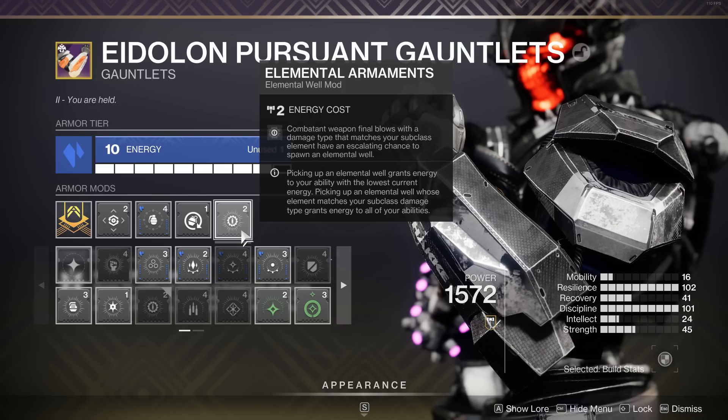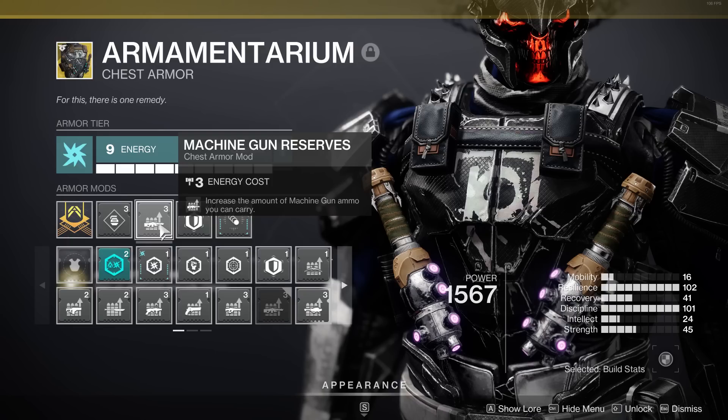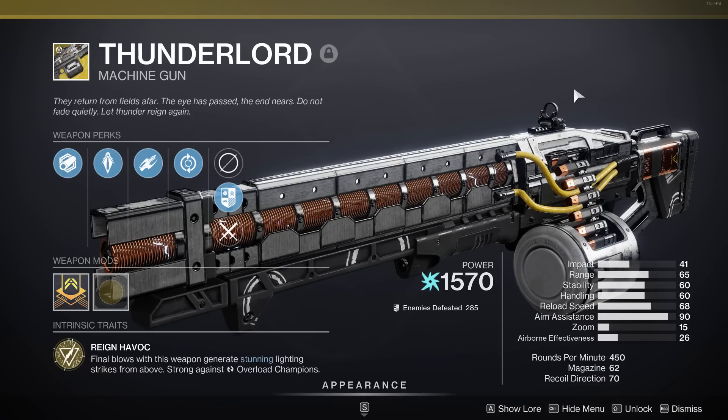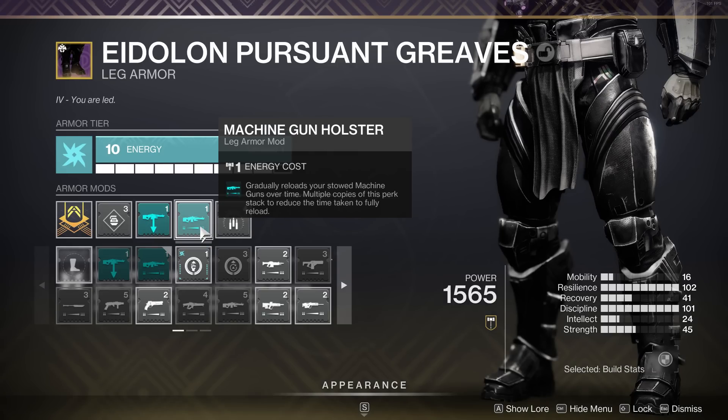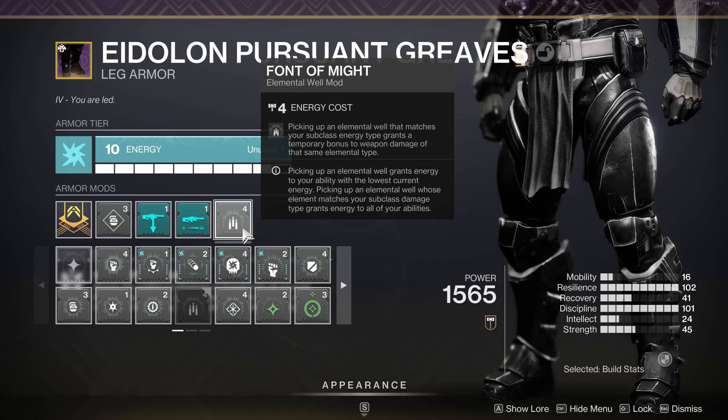On the chest piece I've got Machine Gun Reserves, which increases the amount of machine gun ammo we can carry — perfect since we're using Thunderlord, which also brings down lightning from above and gives us elemental orbs thanks to Elemental Armament. On the legs, Machine Gun Scavenger gives bonus reserve ammo when you pick up ammo. Machine Gun Holster gradually restores your stowed machine gun over time, so once we finish shooting we can pull out our main weapon and the Thunderlord will be ready again. Font of Might is great — when we pick up an arc elemental orb, for 10 seconds we get a 25% damage boost to our arc weapons.